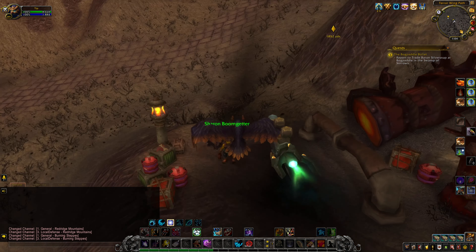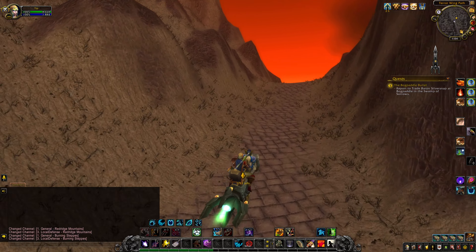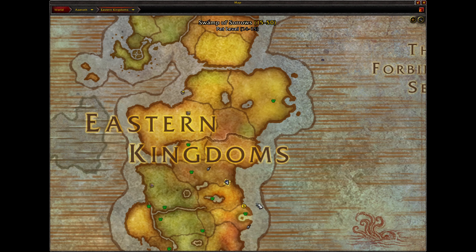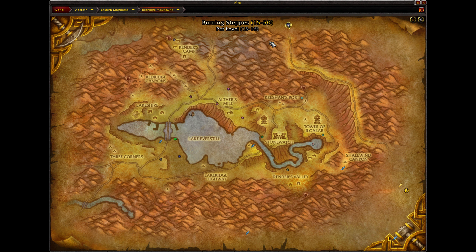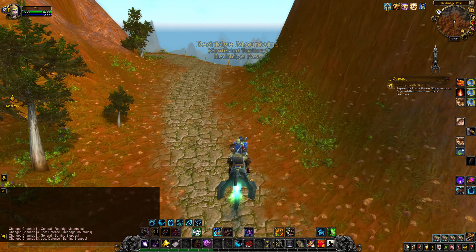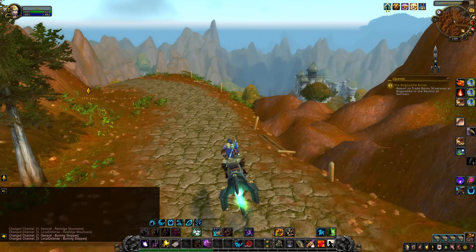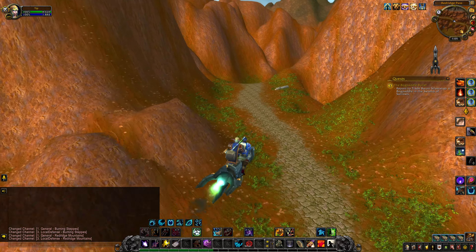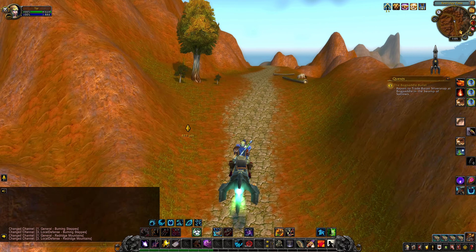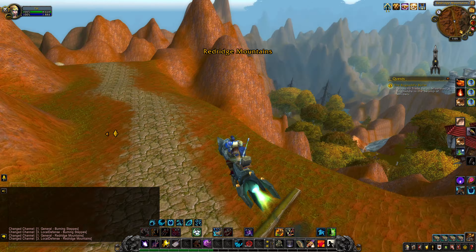You can talk to this person and she'll give you a bit of a ride on her rocket, which is pretty cool. This path is really cool because it follows all up through Redridge and around and right to Swamp of Sorrows. It's just like this little pass here. Literally this path seems just to connect these two areas, just an easy way to get there, which I think is pretty damn cool.